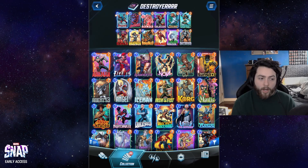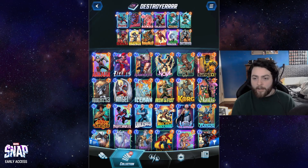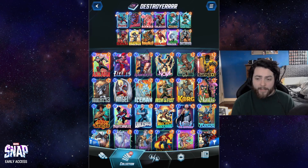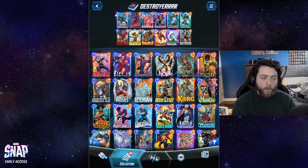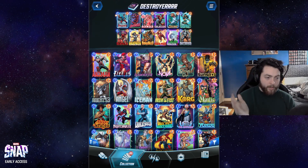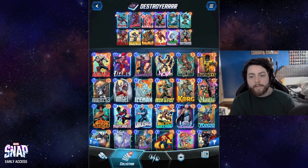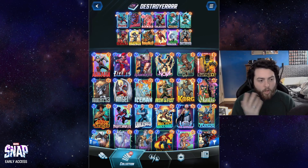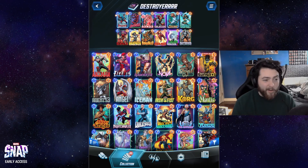Professor X is also very, very strong. The fact that Professor X with Daredevil just wins a lane is insane. Professor X also protects everything under Daredevil — you win one lane with Professor X and the other lane with Destroyer. It's that simple sometimes: it's a 1-2. Daredevil on turn 2, Professor X on turn 5, Destroyer on turn 6 — you won.